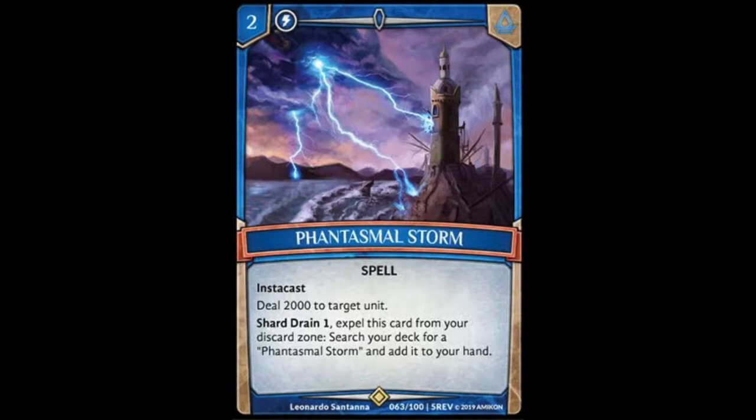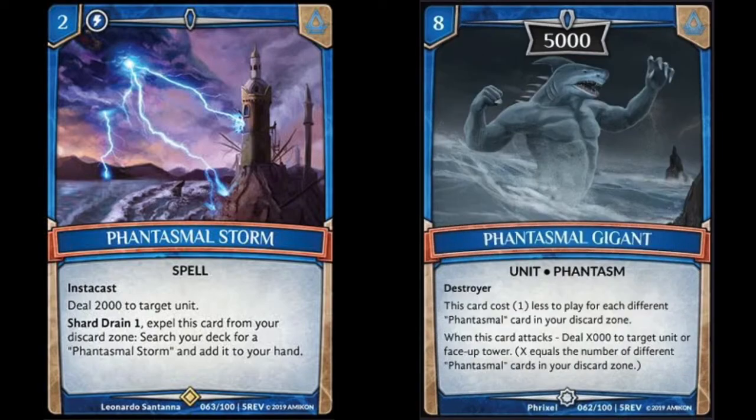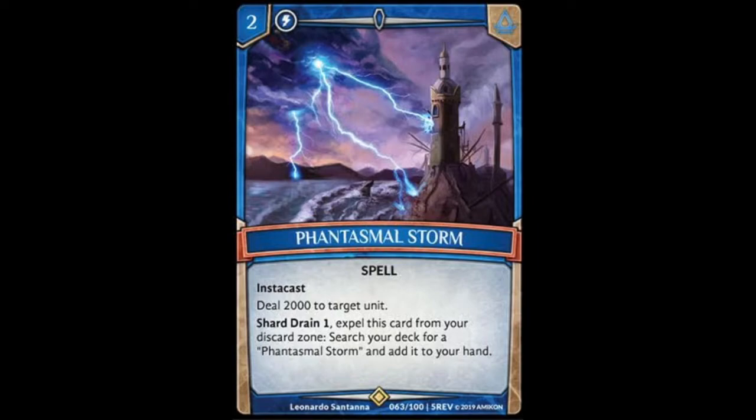Last but not least, we have Phantasmal Storm, which is a two-cost spell with Instacast that reads: deal 2,000 to target unit. It also has a Shard Drain ability where you can expel it from your discard zone and search your deck for another one. This card's great. Being able to deal 2,000 for two-cost with an Instacast is great value already. It replaces itself simply by Shard Draining one. You can search it directly with Madam Phantasm, which is one of the other cards that will be in this set. And it also counts as a Phantasmal card for Phantasmal Gigant, which is another card that was spoiled in this set. A lot of synergy with those cards, and just by itself, it's great.